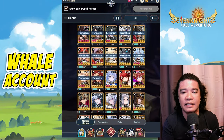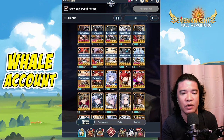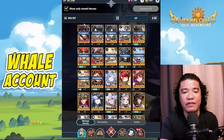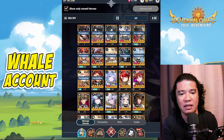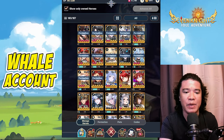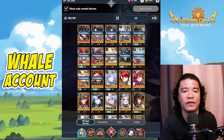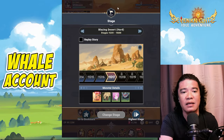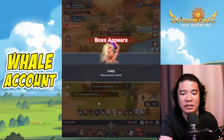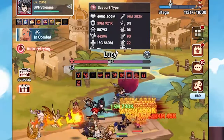Moving forward, let's try this team on higher stages, 11,000 plus. The heroes I'm currently using are: Chong Myung, Jonyo Q, San Wukong, Lobo, Racial, Aileen, Yonhee, Teo, Ace, Ingrid, and Zhang Yu. Later, if developers release more independent heroes, Racial may be replaced. This is already at stage 11,317. Let's challenge the boss Lucy.